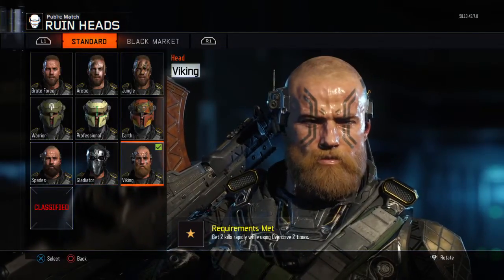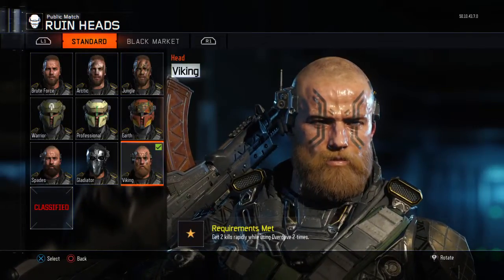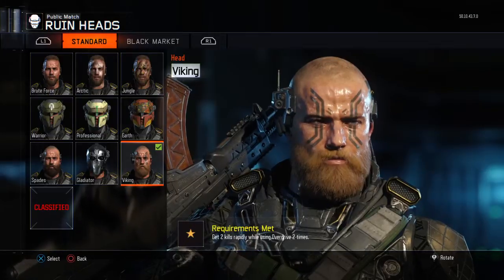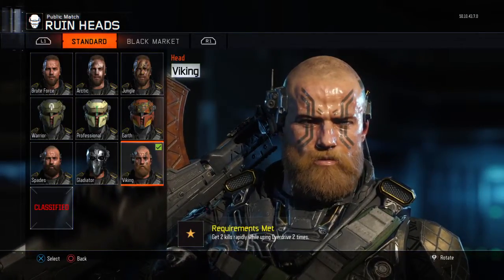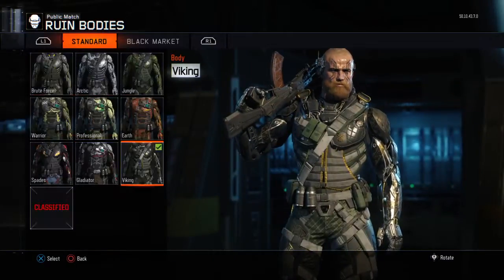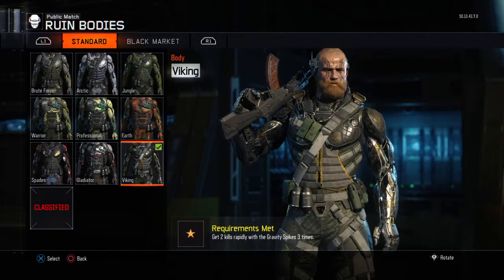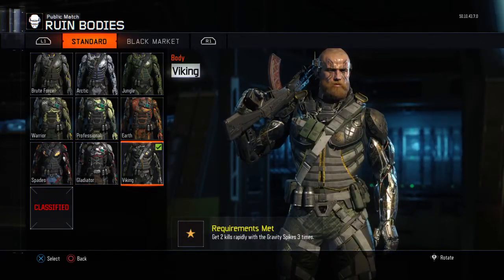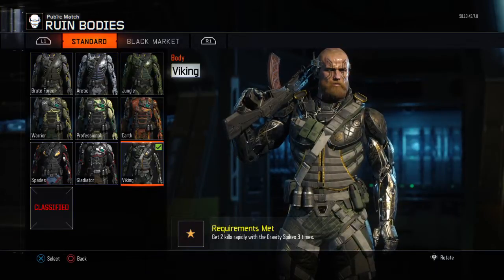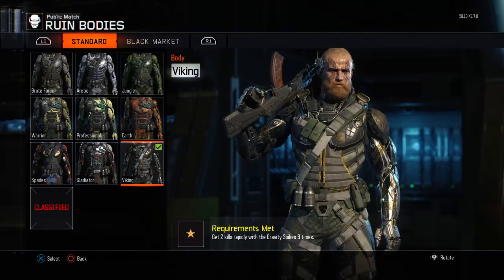For the viking one, you gotta get 2 kills rapidly — so basically just get a double kill while using Overdrive twice. And to get the viking body, you get 2 kills rapidly with the gravity spikes. Again, what you're gonna try to do here is run a hardpoint game or something with an objective, and then just smash with your gravity spikes and get 2 kills.